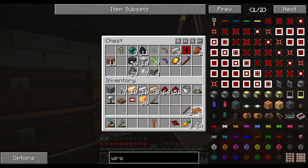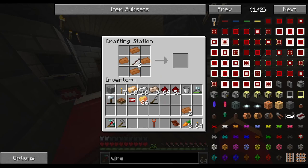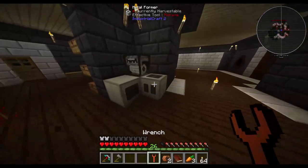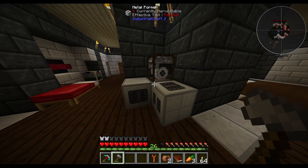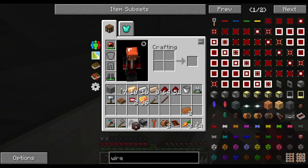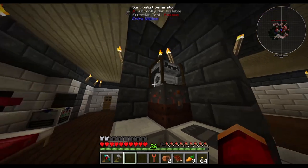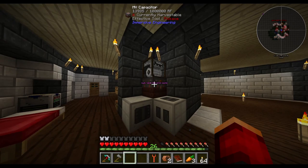There's not going to be much cable, and we're going to need more. The MV capacitor does store energy, so we can pick it up and move it if we need to. That's good to know.